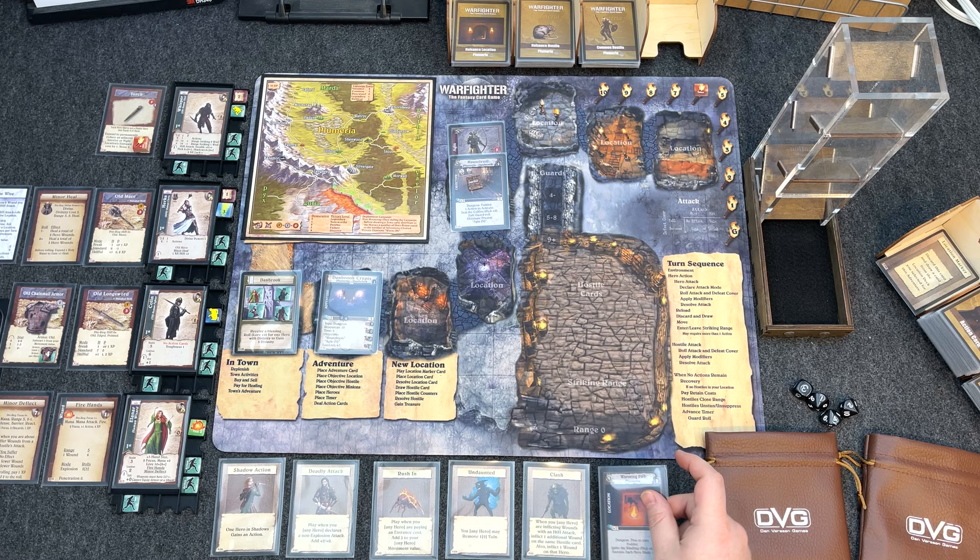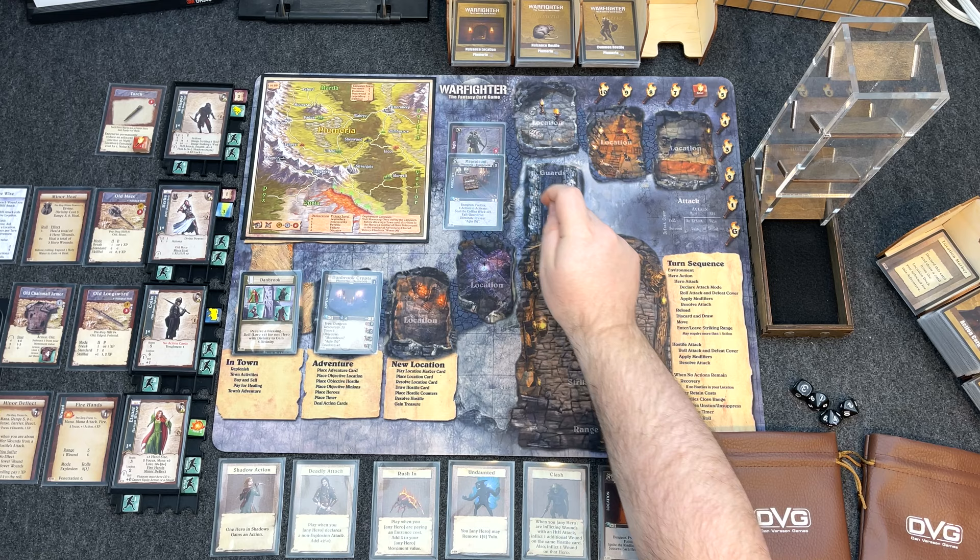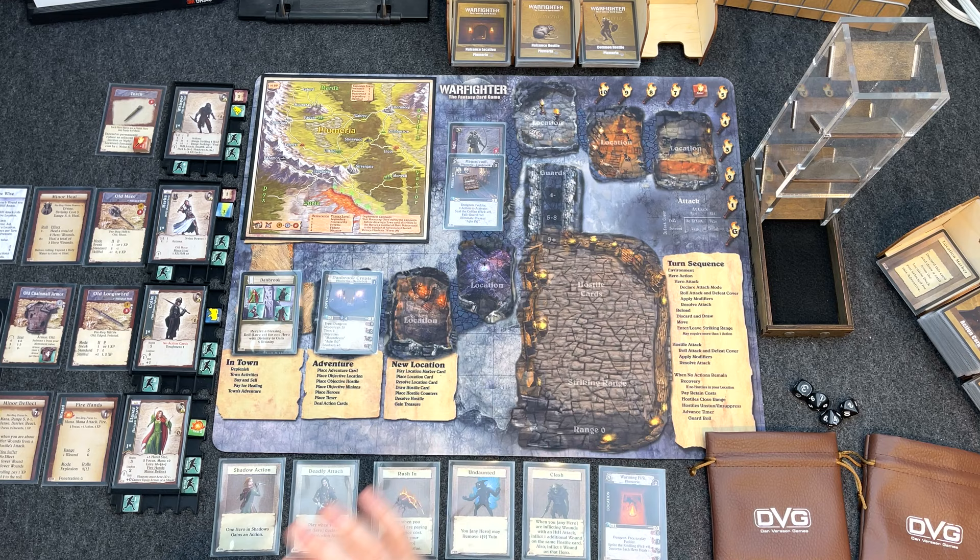We have six turns before guards start appearing on the guard track — we do not want that to happen. Six turns to work our way through the dungeon, encounter Agent over here, fight him and his henchmen, and defeat them. The timer is in the top right corner of the map and counts down each turn.